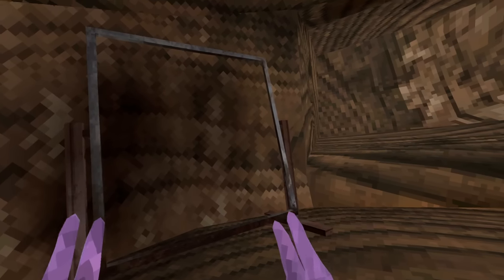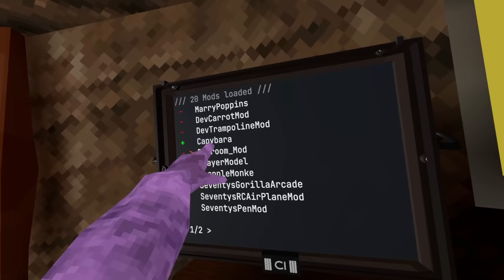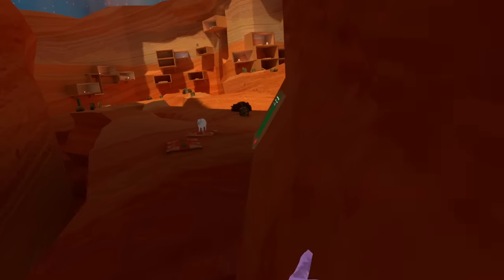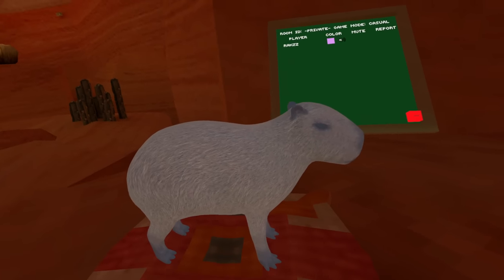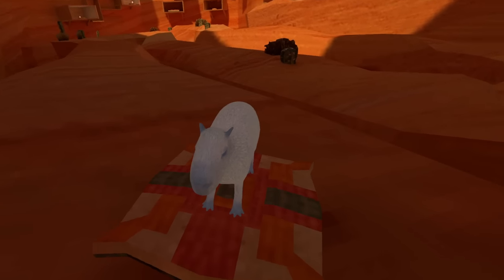I think I might have broke the game with all of these mods — where is the chalkboard? This next mod adds a capybara to the game. There it is — what the heck, this thing must be made of concrete. I literally can't even pick it up, so I guess the capybara just sits there and does nothing.